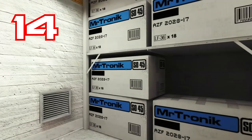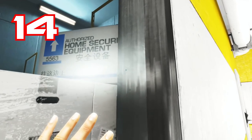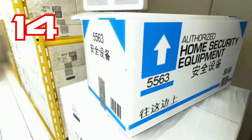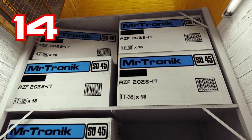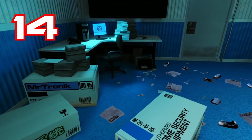Number 14: Mr. Tronic Home Security Boxes. These boxes are found stored and laying about in various locations in the game — I assume there are surveillance cameras inside. Are these for home security as it says on the box, or is this a sneaky surveillance invasion of the buyer's home?